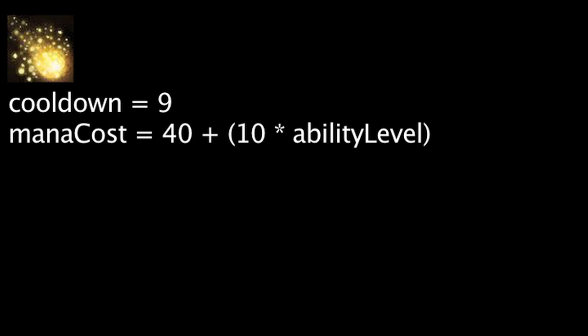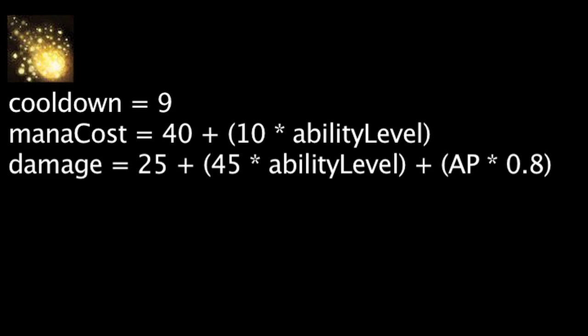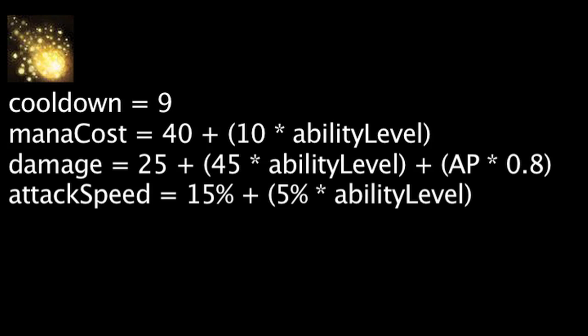Ezreal's Essence Flux ability has a 9 second cooldown and will cost mana equal to 40 plus the ability's current level times 10. It will deal magic damage equal to 25 plus the ability's current level times 45 plus Ezreal's ability power times 0.8. It will also increase the attack speed of allied champions it hits by 15% plus 5% times the ability's current level.